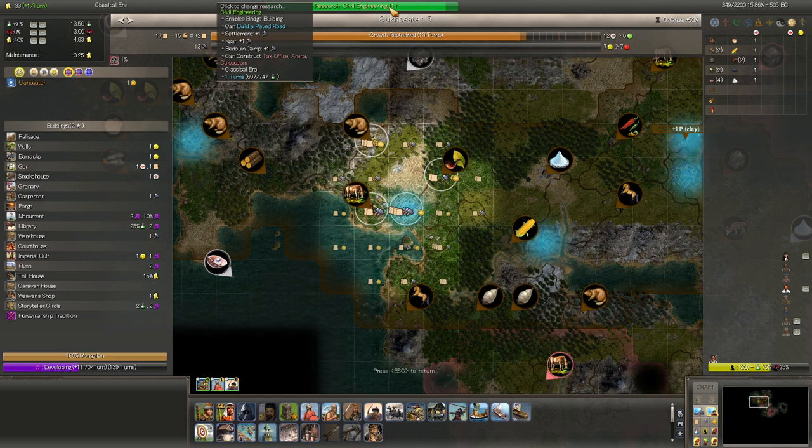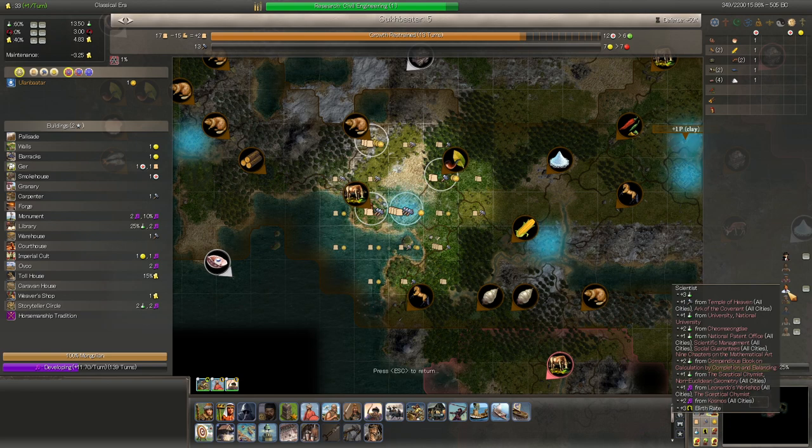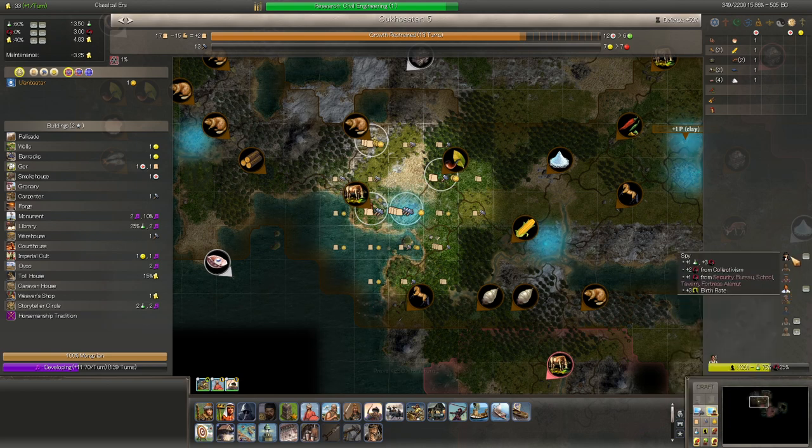Toll house here. Civil engineering finishes next turn — that means arenas. Arenas are going to be great for us; then we can grow all our cities a little bit more. What is this city doing? It's giving us a spy. I'm not opposed to scientists, but a spy — I don't like spies. I was wondering where this tavern was going to give us two espionage.